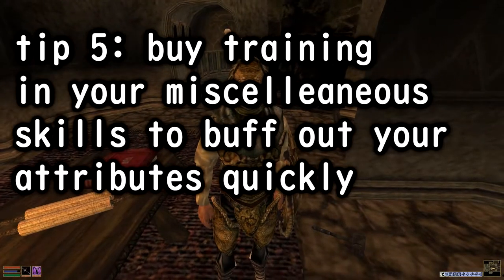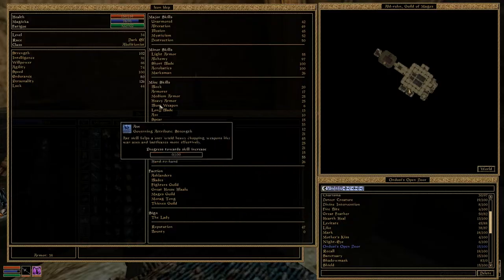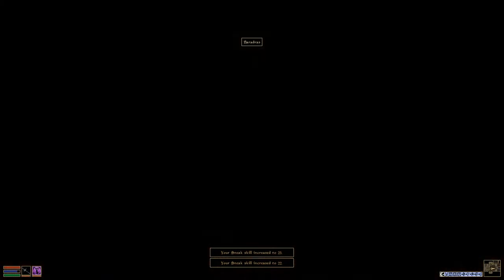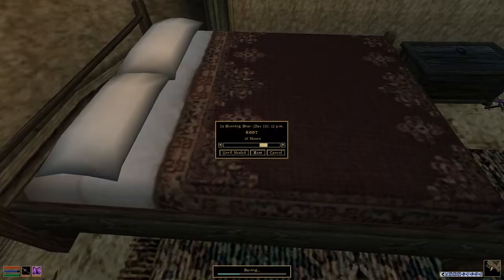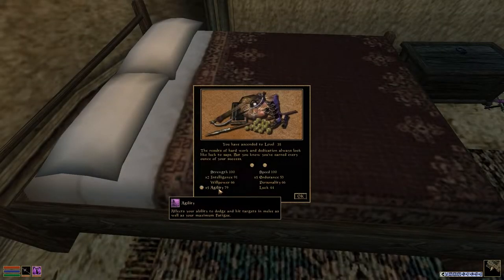5. Buy training in your miscellaneous skills to buff out your attributes quickly. You'll probably never actually be training these skills through your gameplay, and they all probably started at like level 5. That means lots of cheap training for you — that's excellent. There's skill trainers everywhere, even where you'd least expect them. Every time you stack 10 new levels onto something, you'll get a plus 5 to its governing attribute. This is great — you can almost go in a cave now.